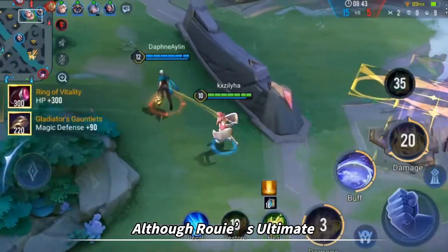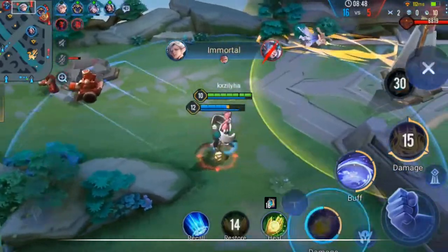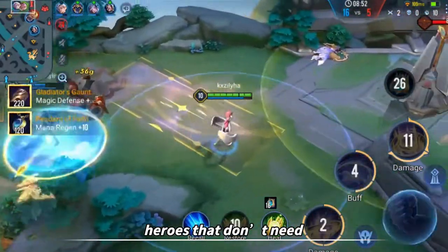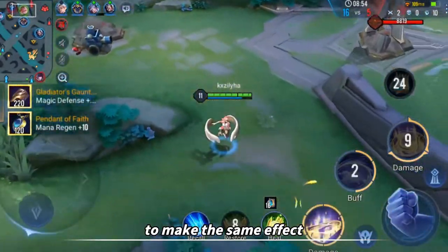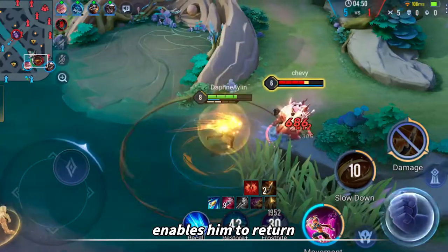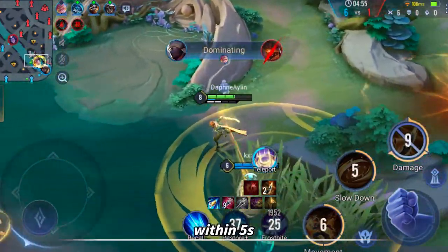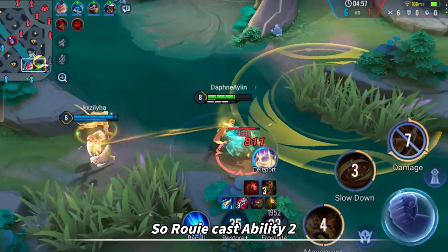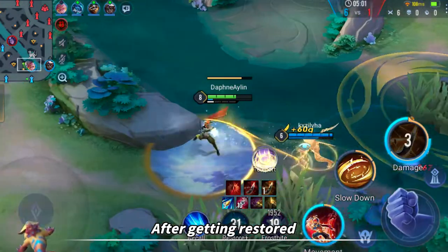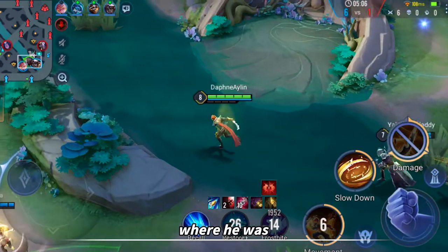More Tips: Although Roy's ultimate can also recall teammates to get a reset and return to lane immediately, it costs too much. Here are two more heroes that don't need Roy's ultimate to make the same effect. More Rat's ability 1 enables him to return to his starting location if the skill is cast a third time within 5 seconds. So Roy casts ability 2 first, and then More Rat casts ability 1 to jump into the circle. After getting restored in the base, More Rat casts ability 1 again to return to where he was.